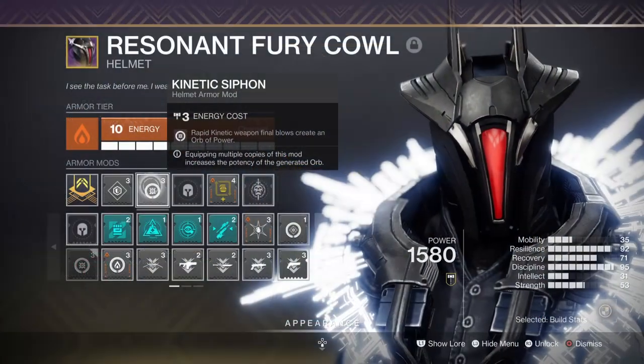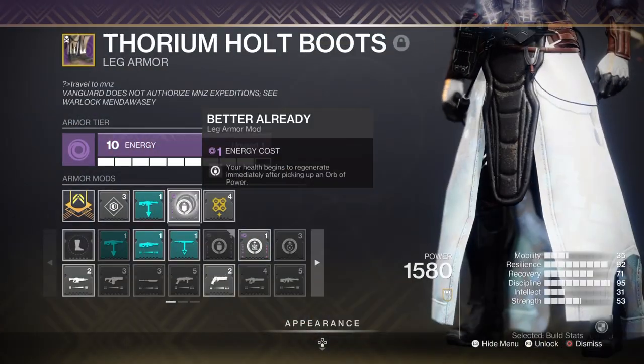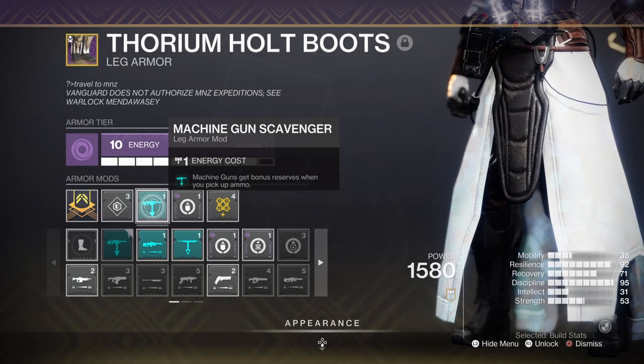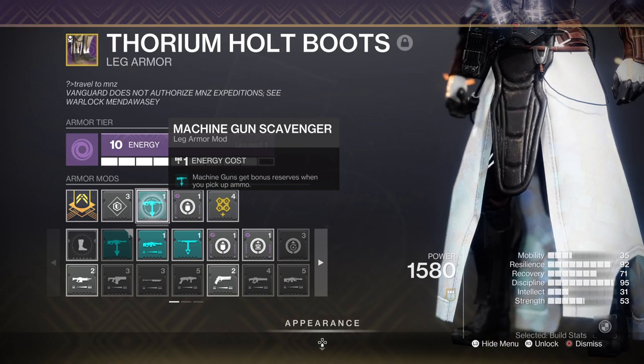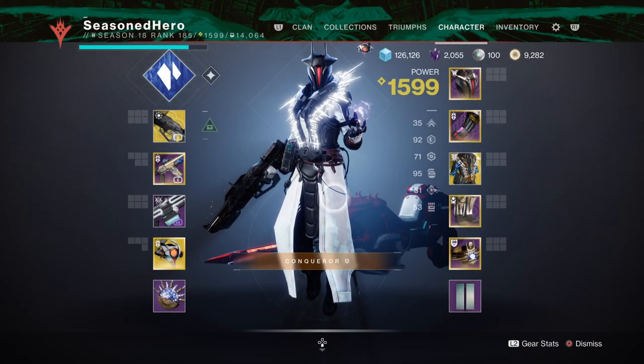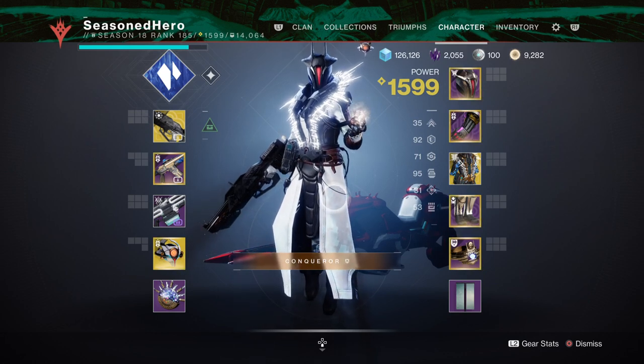We also have a Kinetic Cycler mod, which allows us to create orbs of power via our kinetic weapons. Better Already, where your health immediately regenerates the moment you collect an orb of power. A Machine Gun Scavenger mod for increased machine gun reserves, and Sniper's Glare, where hitting a target at long distance will weaken them. With all mods, weapons, and perks covered, here is everything compiled into one.